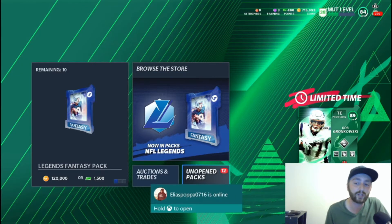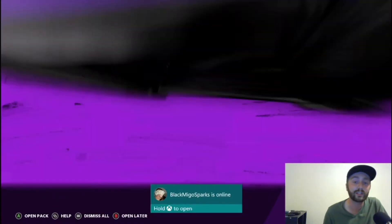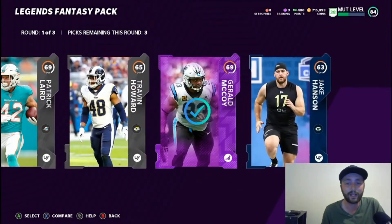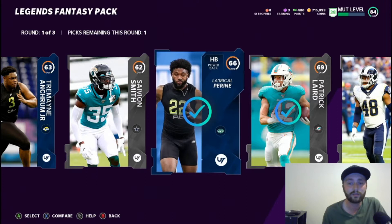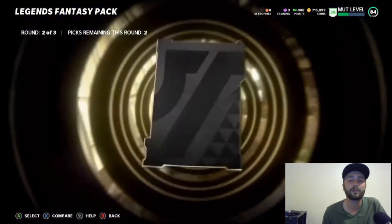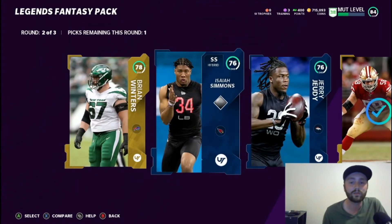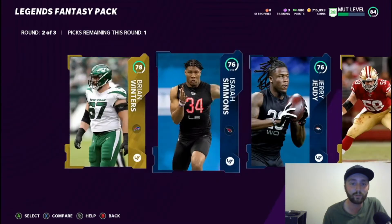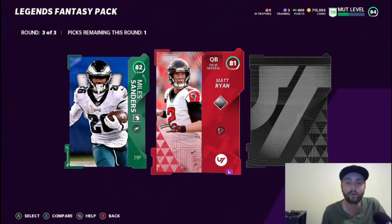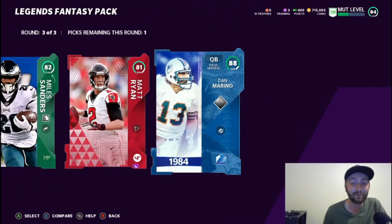We'll save the two toppers for last but let's get into these packs and see if we can bang some full legends out. First pack: Gerald McCoy power up - that ain't terrible, we'll take that. Isaiah Simmons - he might be worth more, we'll take him. 82 Miles Sanders, 81 Matt Ryan, and 88 Dan Marino - that's a good way to start!